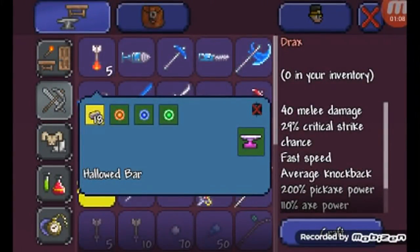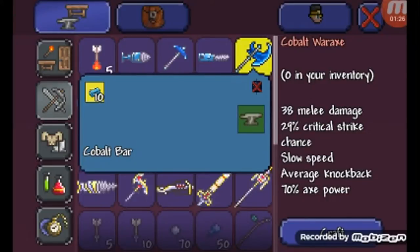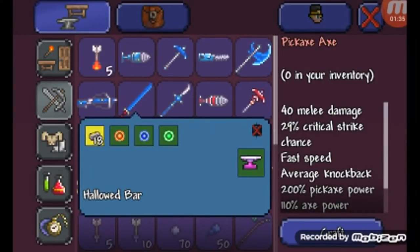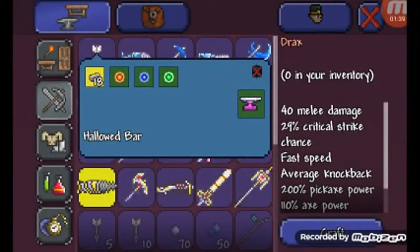It has 200 pickaxe power, 110 use time, very fast speed, 40 melee damage, and 29% critical strike chance — which is the same stats as the Pickaxe Axe, which needs the same crafting materials.